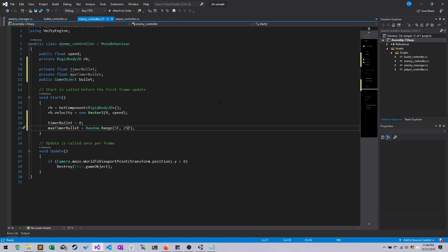Putting the max time lower, such as 12, you're going to have a lot of enemy ships firing all at once, and it's going to make it very difficult for the player. Alright, so I've set up all my beginning stuff for counting a timer.